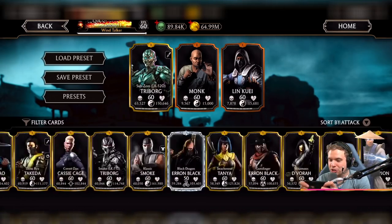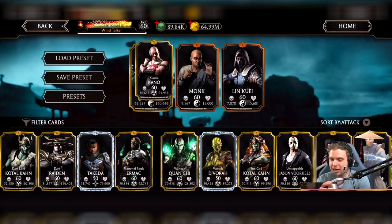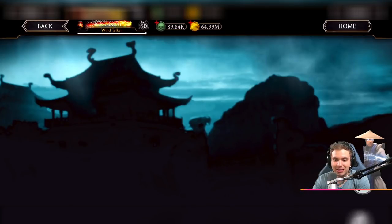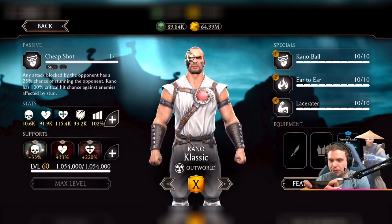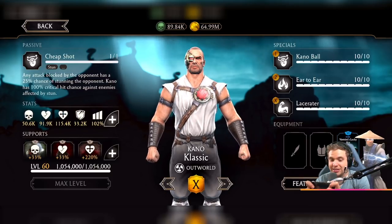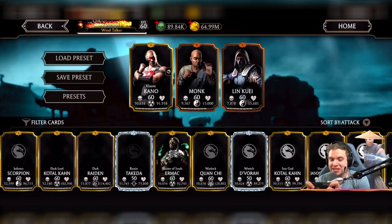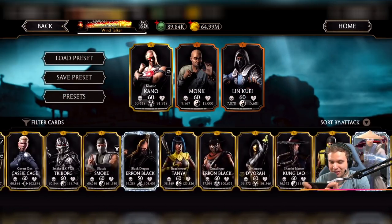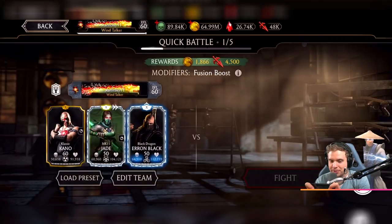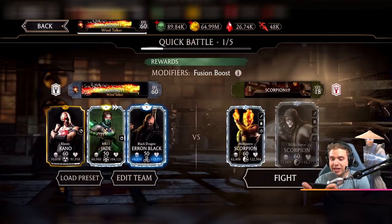I kind of want to try this with Classic Kano, because I feel like there is gonna be an insane synergy there. So if the attack is blocked by an opponent, he's gonna stun them. But if not, if he power drains them, he's gonna also snare them. Let's try this out. I'm kind of curious how this is gonna work. Like, I don't really care who else is in my team — we're gonna be trying this. Classic Kano with Warman's Lucky Hat.